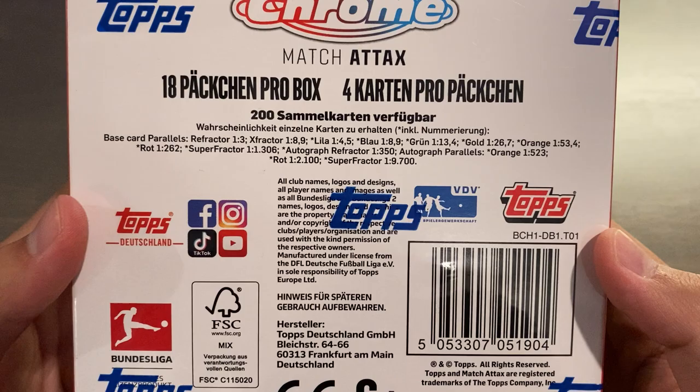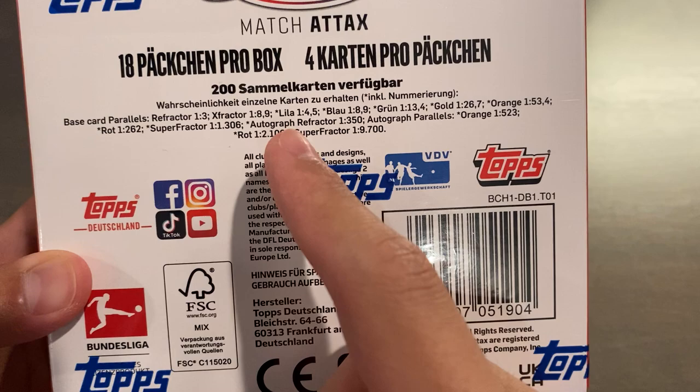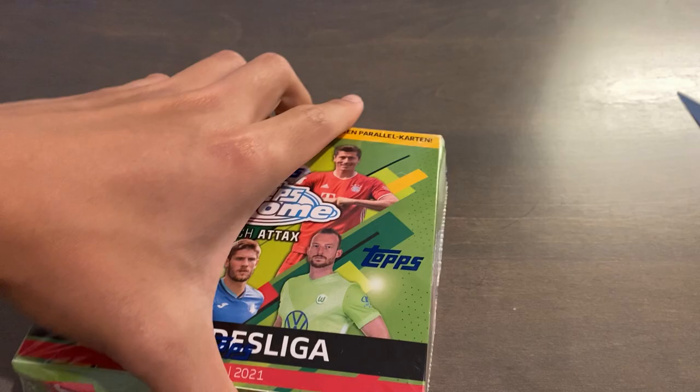To go over the parallels you can get for the base cards: Refractors, X-Fractors, Purple out of 299, Blue out of 199, Green out of 99, Gold out of 50, Orange out of 25, Red out of 5, and Superfractors are 1-of-1s. As for autographs, the base autographs are Refractors numbered out of 50 — those are 1 in 350 packs — and you have Orange autos out of 25, Red autos out of 5, and Superfractor autos that are 1-of-1s. So without further ado, let's get this box open.